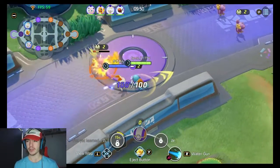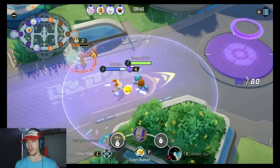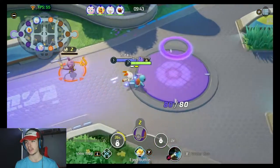Scorbunny is running Fluffy Tail so I'm tipping they're normally a jungler build, but they are running Fluffy Tail in lane. So I'm a little bit worried, but not too bad.